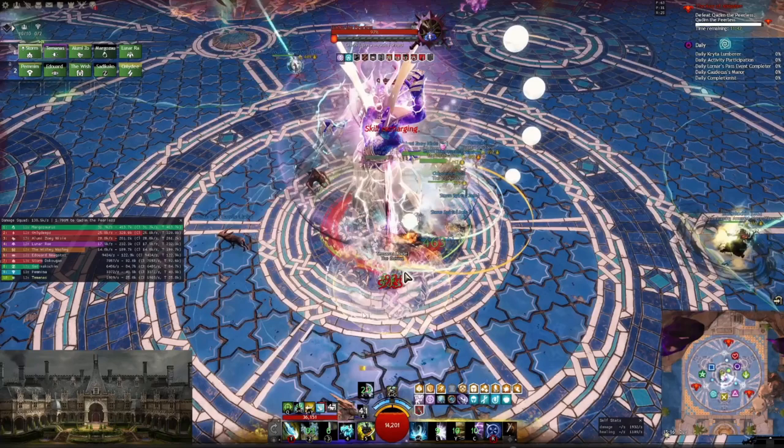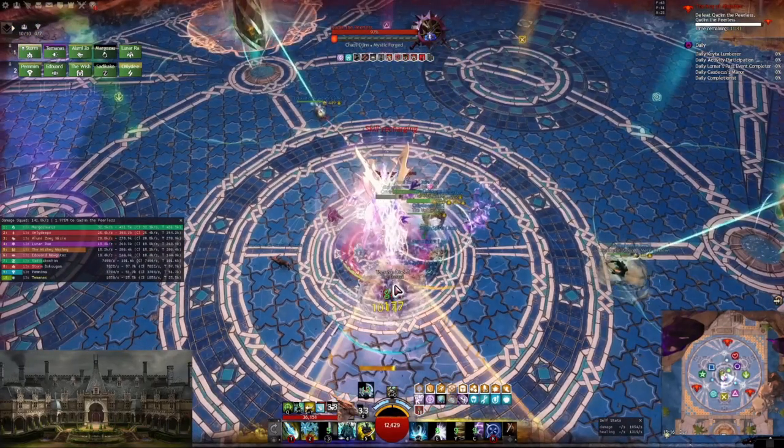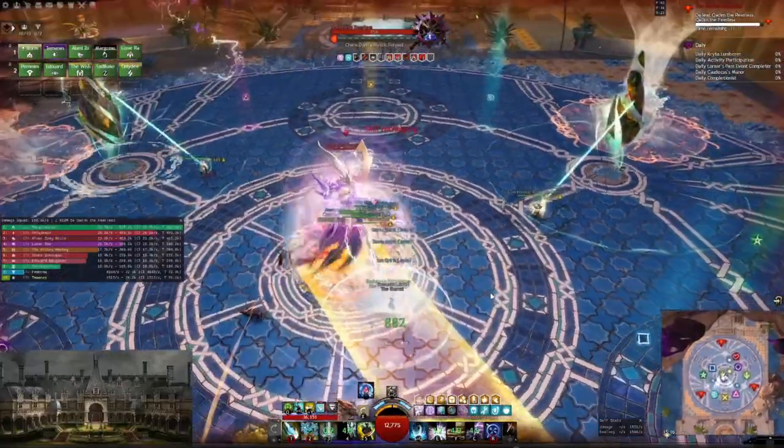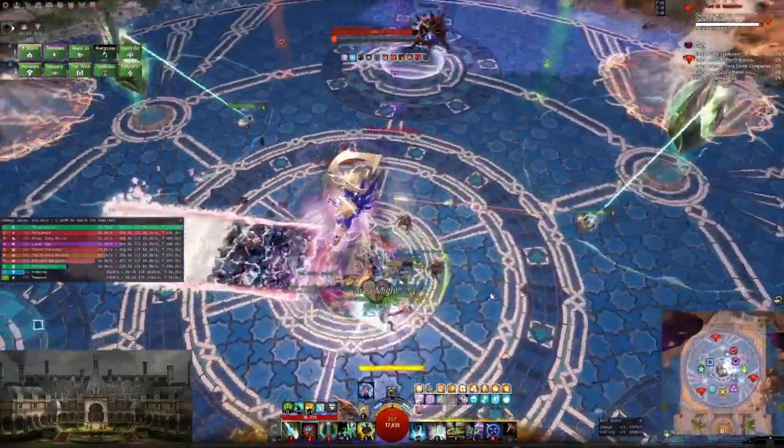Now you see the barrage — it does a lot of damage and applies vulnerability. The key thing you want to do is cleanse this vulnerability, because otherwise the next attack will do much more damage to you. Other than cleansing, you want to dodge roll backwards and forwards to not just spread it wildly. That way you can survive even on squishy gear — I have 1000 toughness on this build and I still survive just fine.